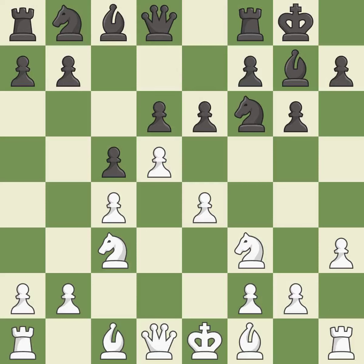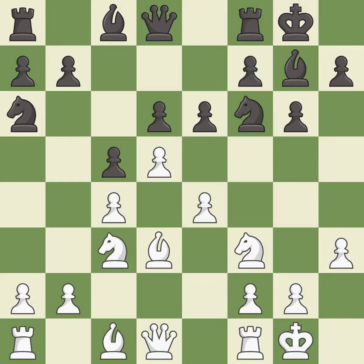e6 attacks the d5 pawn, challenging white's center. Bd3 develops the bishop, prepares castling, and defends the e4 pawn. A knight activates by developing off its starting square. Castling gets the king to safety, out of the center, while also developing a rook. Castling to the same side of the board as the opponent avoids some of the attacking associated with opposite-side castling. This allows the knight to control more squares. It is the last book move.